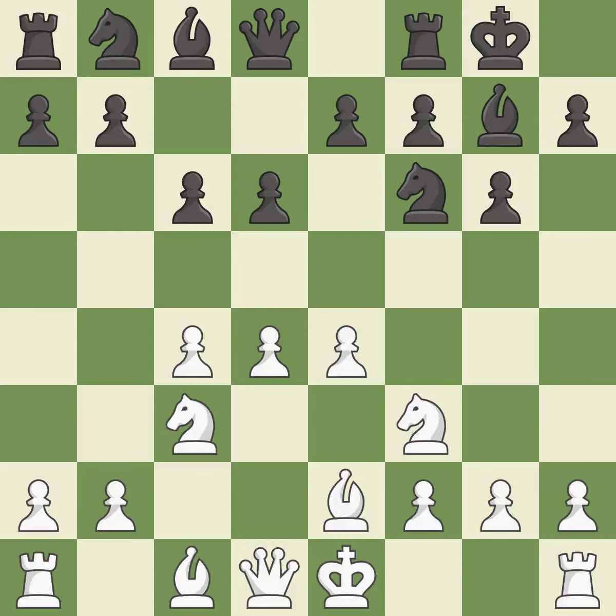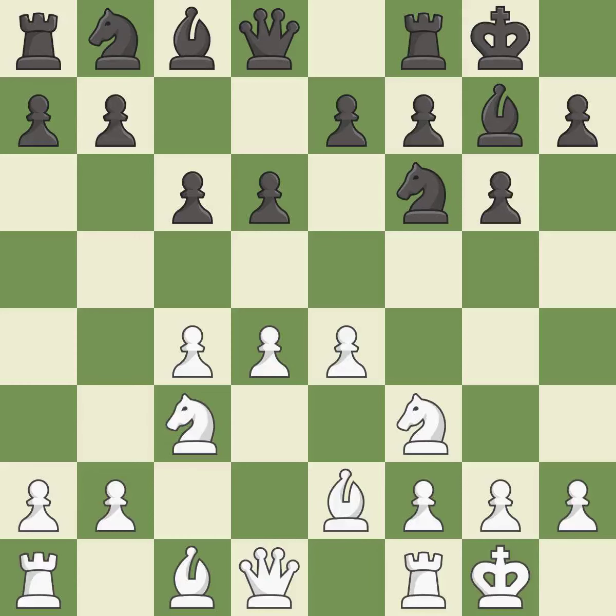Castling gets the king to a safer square, out of the center of the board, while also developing a rook. Castling kingside tends to be safer because the king is further from the center. Castling gets the king out of the center and activates the rook — it is the last book move.